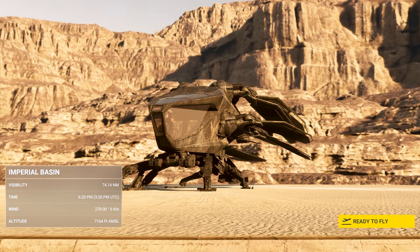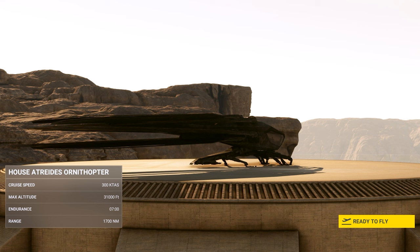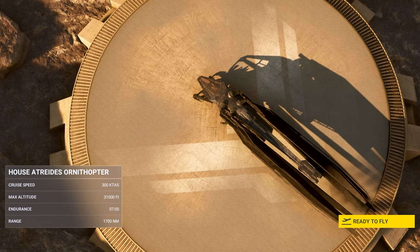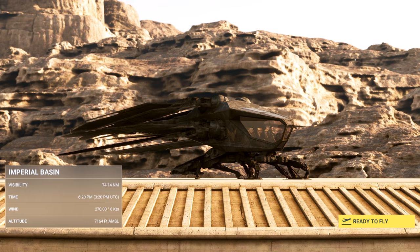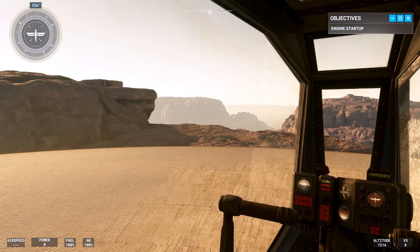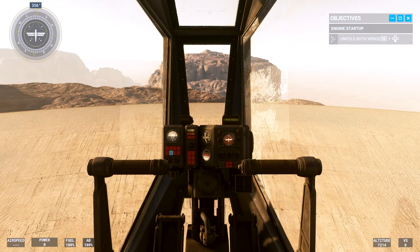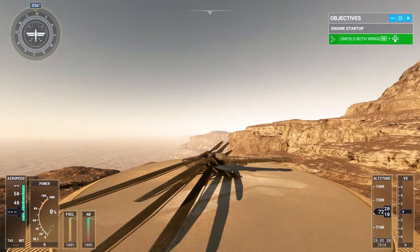Imperial Basin — oh man, this looks amazing. Visibility, max altitude, endurance is seven, range — we're on some sort of takeoff platform, which is brilliant. Ready to fly! 'Flying the ornithopter in this extreme environment requires pilots to master specific maneuvers. Today you'll learn the fundamentals of the aircraft and how to take off. Wing management is critical — begin by unfolding them.' Unfold wings — right button — and look to the sides, you can see the wings unfolding! Would you look at that — that's mad, that's just nuts.